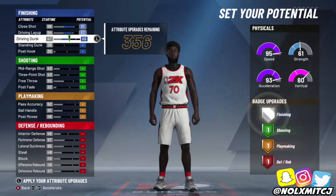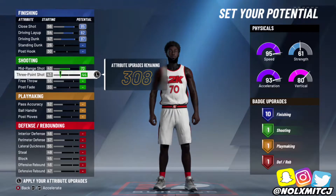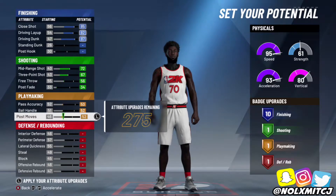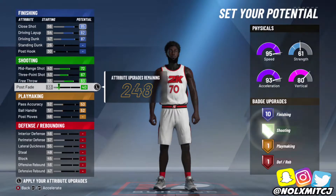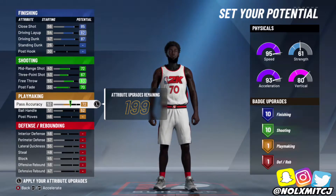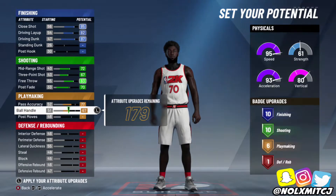You're gonna want to upgrade it like a 2-way slashing playmaker. For finishing, do not upgrade your standing dunk or post hook — there's no point having more than 10 or 11 finishing with this build. You're gonna get less badges because you're a shooting guard, but it's gonna make your interior defense better against hop steps. Max out your shooting completely so you can get the most shooting badges possible. Leave a little bit off post-fade, just make sure you're at the bare minimum of 10 shooting badges.